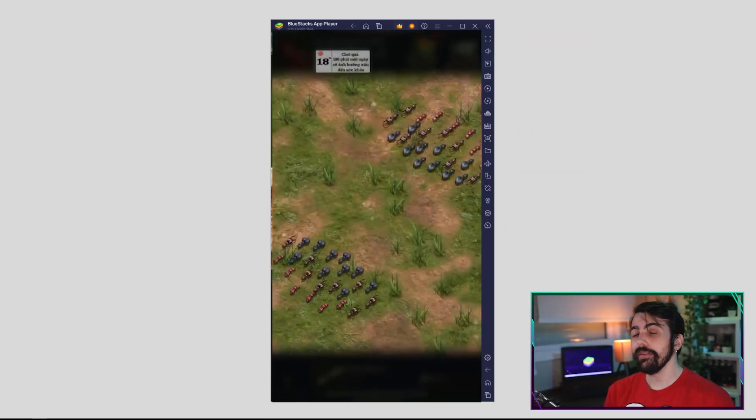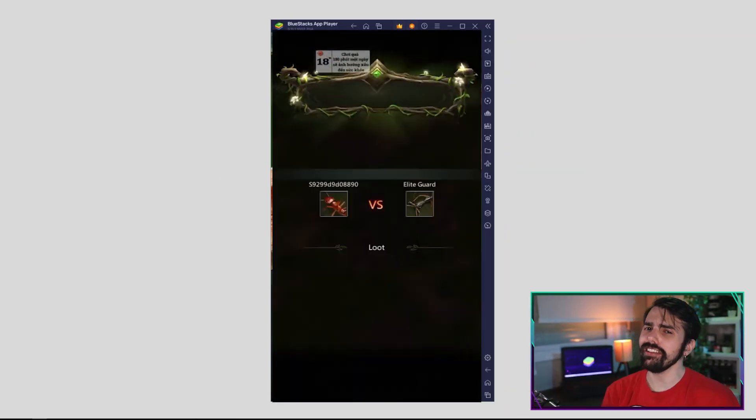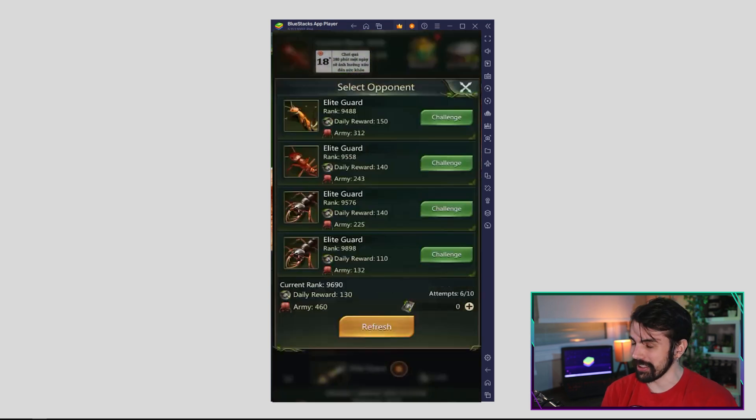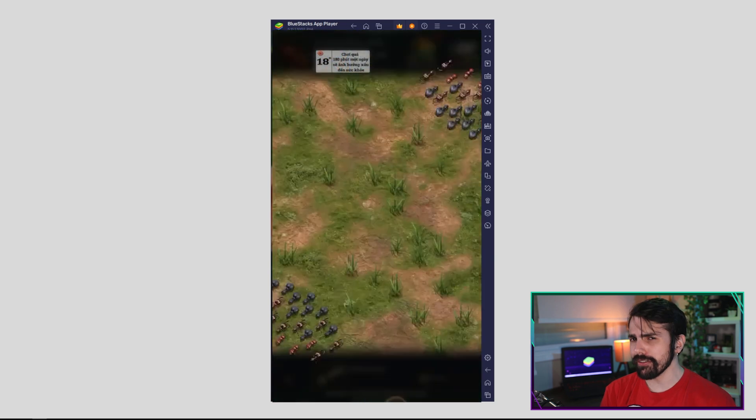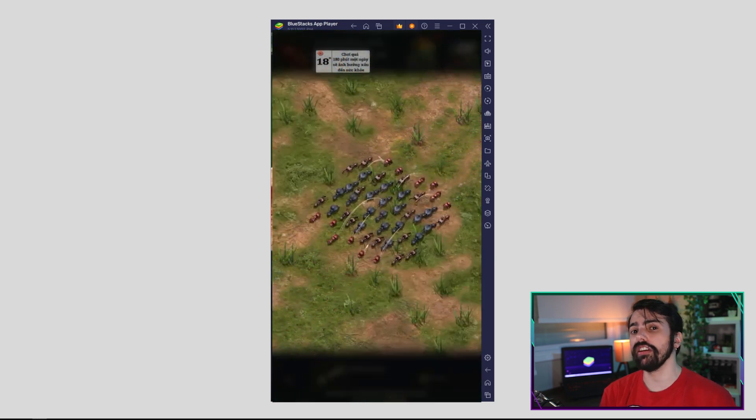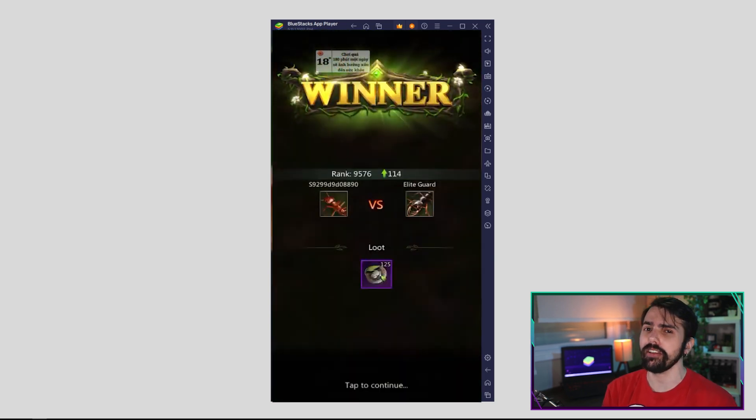In our opinion, these are the best ants you should try to get to mix and match on your team to thrive on the battlefield. But if you think we forgot to mention any other ant, let us know in the comment section below. Also, remember that the best way to play Ant Legion is on your PC with BlueStacks. Not only will you be able to play with your keyboard and mouse on your computer's big screen, but you also have access to a ton of awesome features to streamline your gameplay experience.